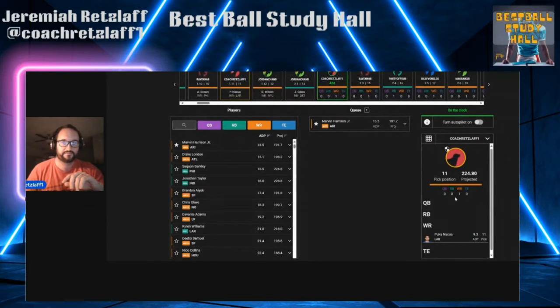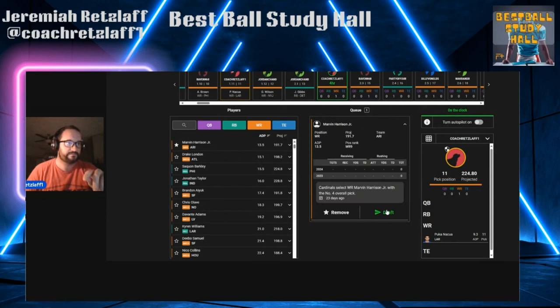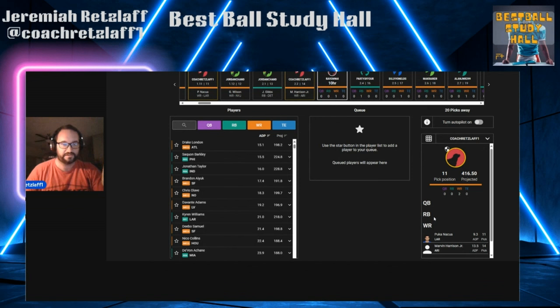Now I'll go over to my drafts. In practice, I was talking earlier today on the Destination Debbie Discord — great community. We were talking about the opportunity of possibly getting Puka Nakua if he falls at the turn and pairing him with Marvin Harrison for this Cardinals and Rams stack. And here, it's beautiful — Puka Nakua fell to me at 11. The person in between went Garrett Wilson and Jameer Gibbs, so now I have the opportunity to click on Marvin Harrison. I already have my setup for my stack — Week 17, Cardinals, Rams — I have Puka Nakua and Marvin Harrison.